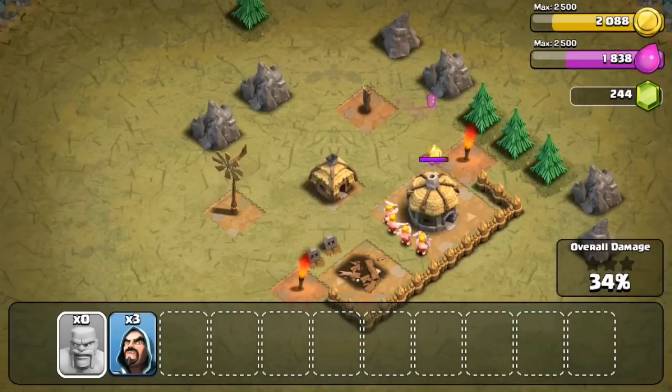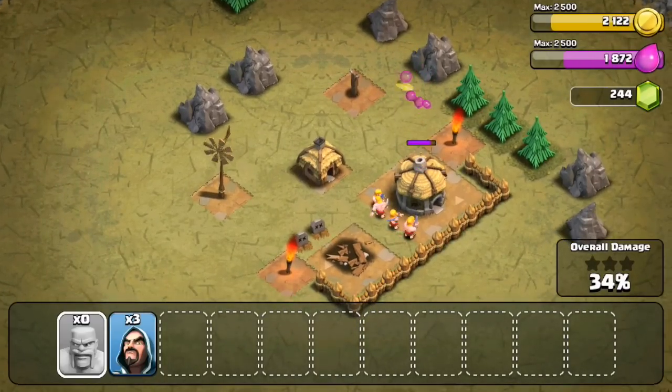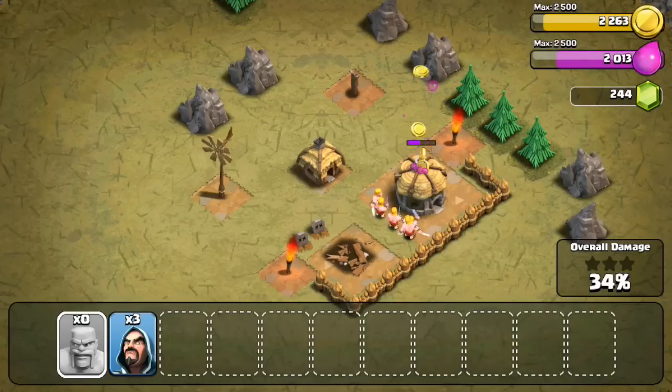The thing about single-player maps — which is what I'm doing right now, the goblin maps — is there's no time limit, so you can take as much time as you want. Say if they have no air defense, you could just place a balloon and it might take a long time, but you'll never run out of time. The barbarians might take a little while to destroy the Town Hall.